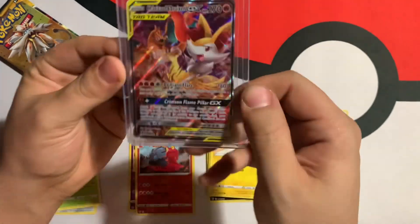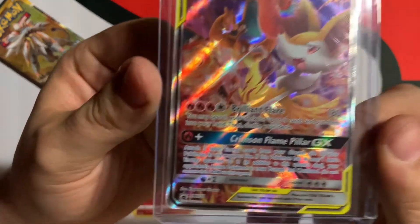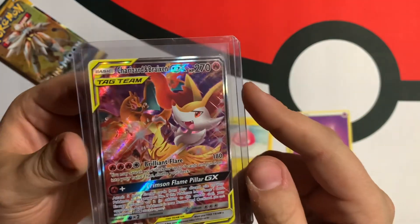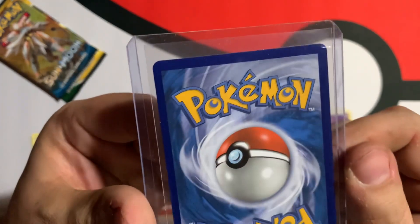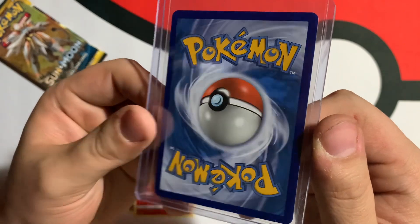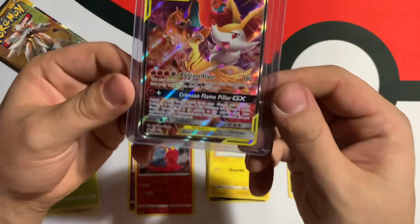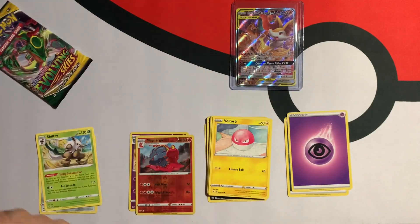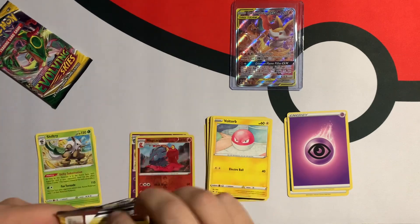Let's see — boom! Oh, what the heck? That's a Black Star promo Charizard and Braixen! Wow. It's actually in pretty good condition, if I do say so myself. Centering looks pretty solid too. Yeah, I will take that. That is a heck of a promo!